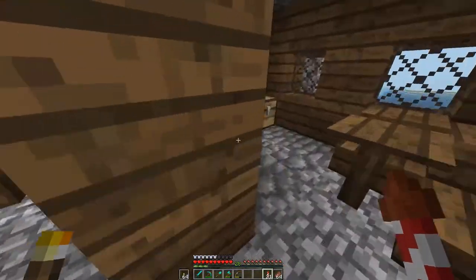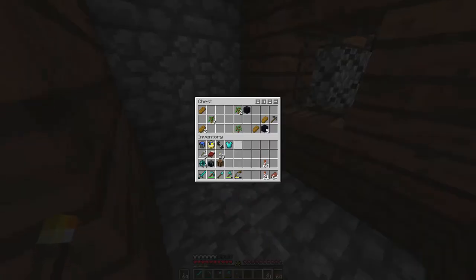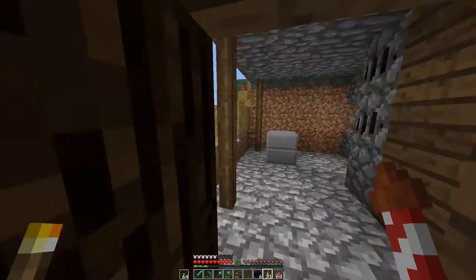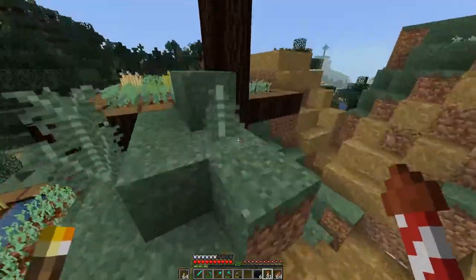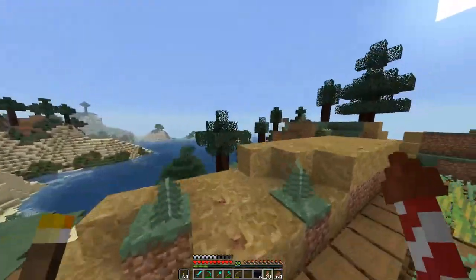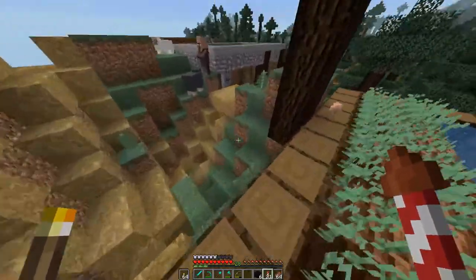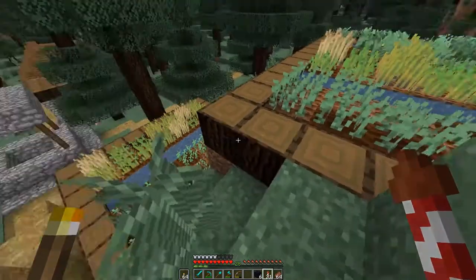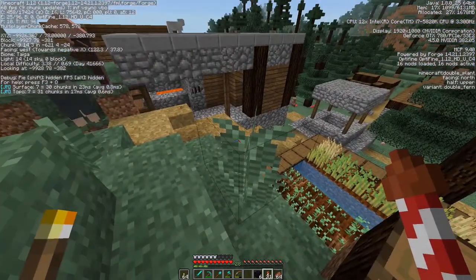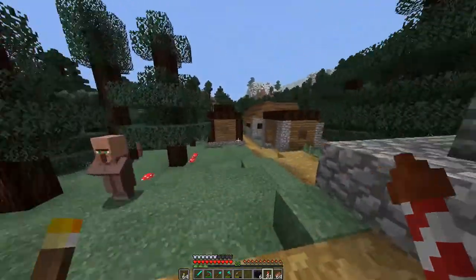I have never seen one of these taiga villages before — this is new to me, so I figured I'd stop in. I definitely need some obsidian; I'll take that. We've got standard farms and what else? Not too shabby. It's kind of cool seeing this. What is that — dark oak or spruce? Let's bring up the F3. Spruce. So it uses spruce for the farm — that's very fitting. Good job, Mojang, getting that correct.